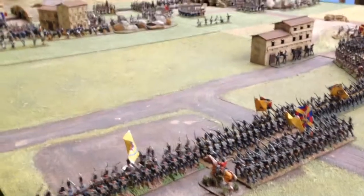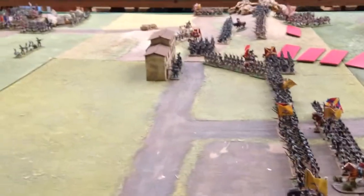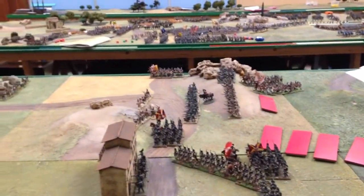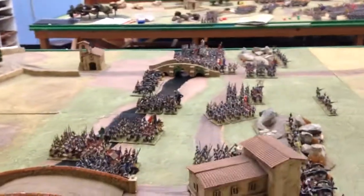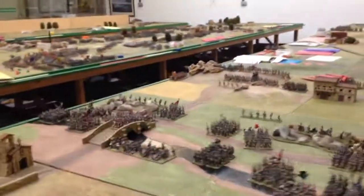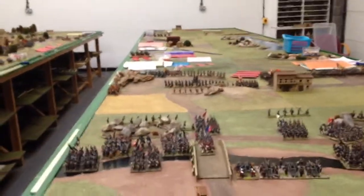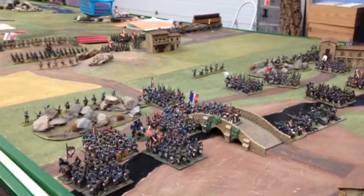Here we are at the start of the Battle of Salamanca at the Wargames Holiday Centre. This is just before the guys all turn up — they could be here any minute. There are our traditional blinds that we use for units that haven't been spotted yet. French Maucune and Ferey's divisions are moving across the river, coming out of march column, realising that the Allies were indeed attacking.